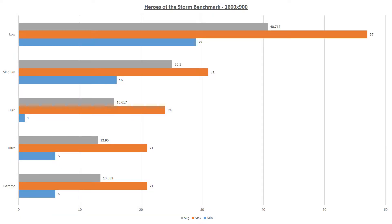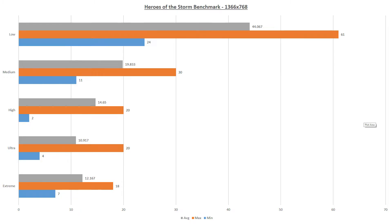At 1600x900, the results are similar, but with the minimum frames being significantly higher at 29 on the low graphics settings. And at 1366x768, the game still struggled to push past an average of 40 frames per second on low.